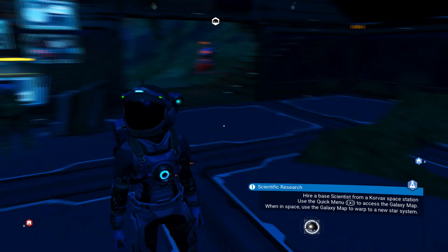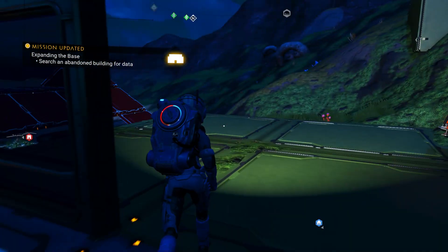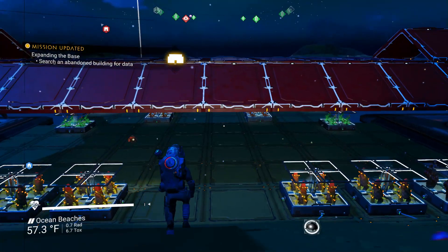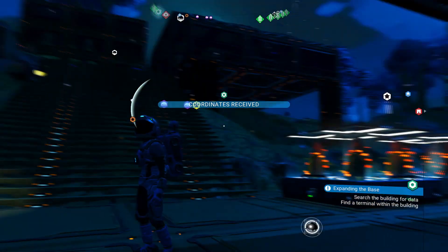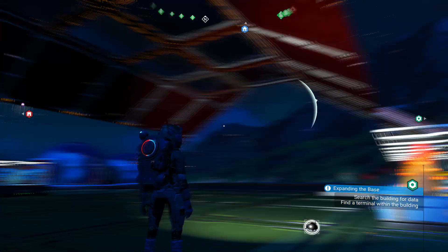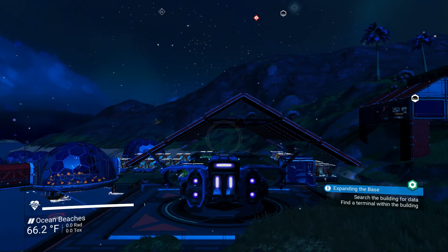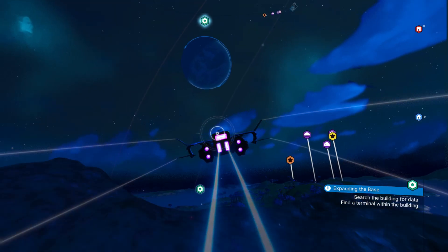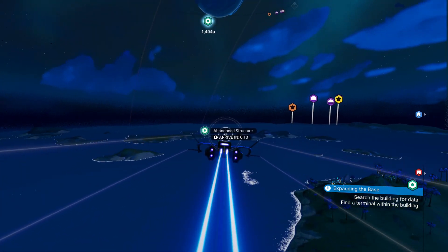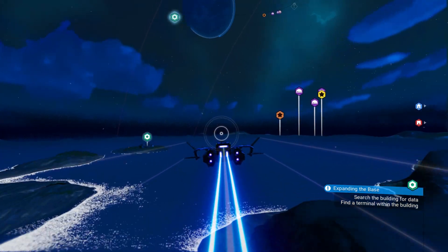We need to go to 'expanding the base' — that will give us the site of an abandoned building. Let's see — oh, I have a ship today. Oh hello, sentinel! Interesting — thanks for visiting. I'm taking it kind of slow and easy because everything seems to be just a little bit more jumpy than I would like it to be.